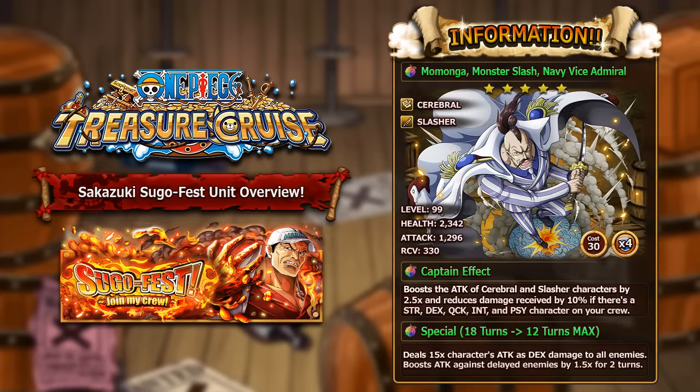Moving on to the next unit: Momonga, Monster Slash Navy Vice Admiral. He is a five star DEX cerebral slasher character and at max level at level 99 he has 2,342 HP, 1,296 attack and 330 recovery. He has 30 cost and four socket spots, socketable from the Buster Call raid boss like Onigumo. Every single unit in this batch has farmable sockets, which is really amazing.